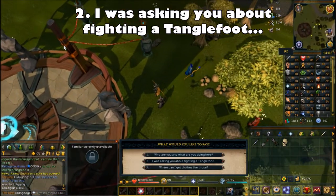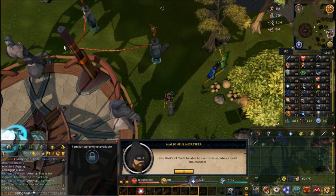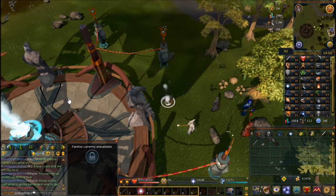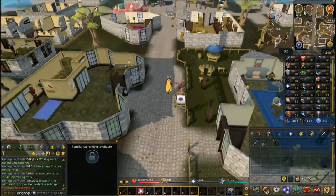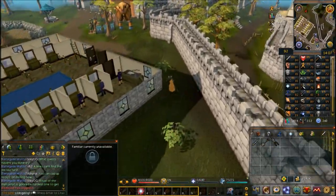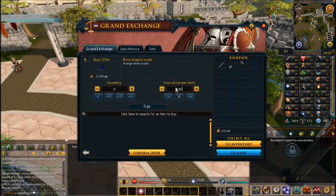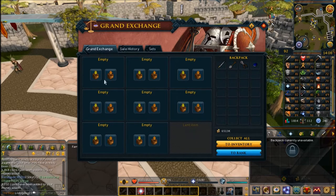When you talk to Malignius, choose the second chat option: 'I was asking you about a Tanglefoot.' He'll give you a list of ingredients needed to create your magic secateurs — if you miss them, check your quest log. You need three or four items depending on what he assigns; most are buyable on the Grand Exchange. For example, I had to get a blue dragon scale, a clean Avantoe, and a clean Irit.